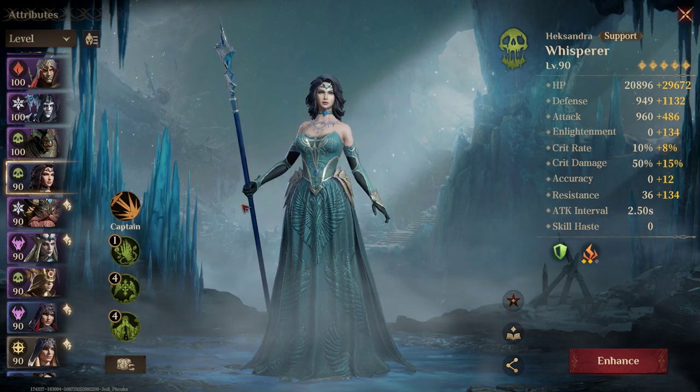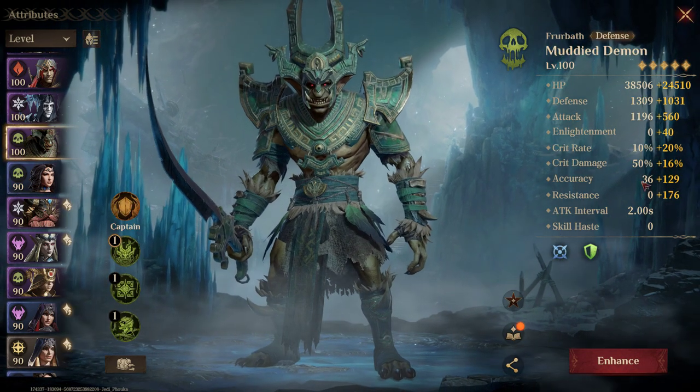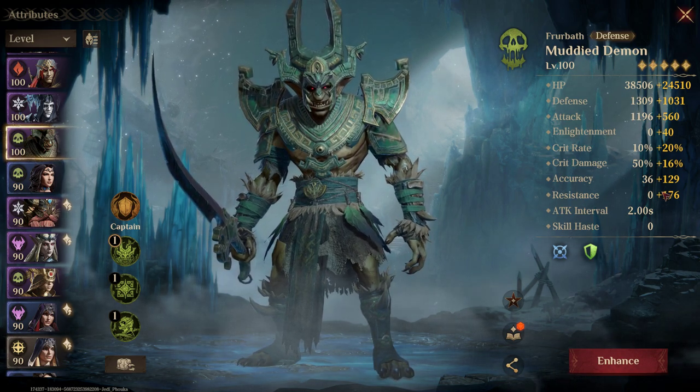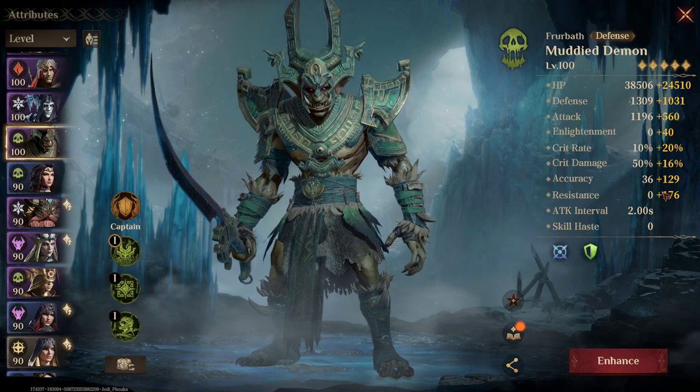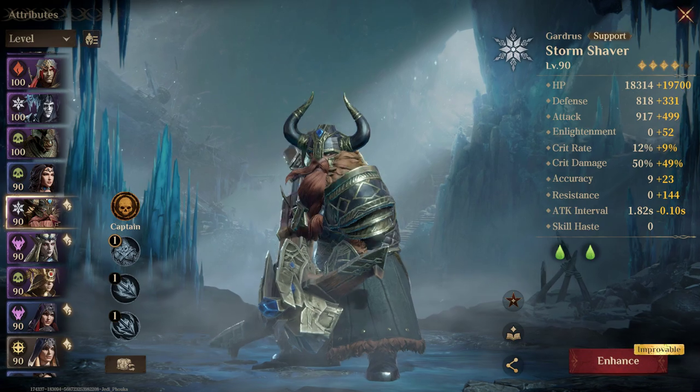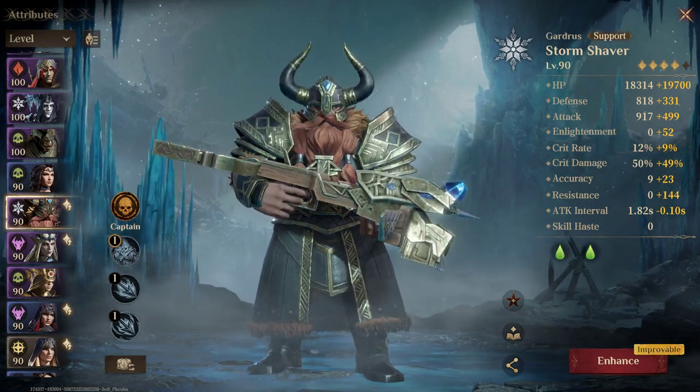We have 134 resistance on Hyksandra and 176 on Furbeth. For some reason he seems to take more debuffs than others even when I have his resistance up — I don't know why that is, but it's working out with the higher resistance.